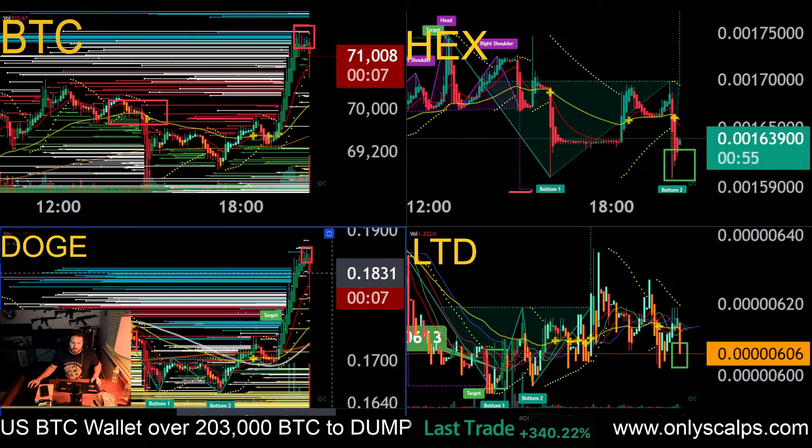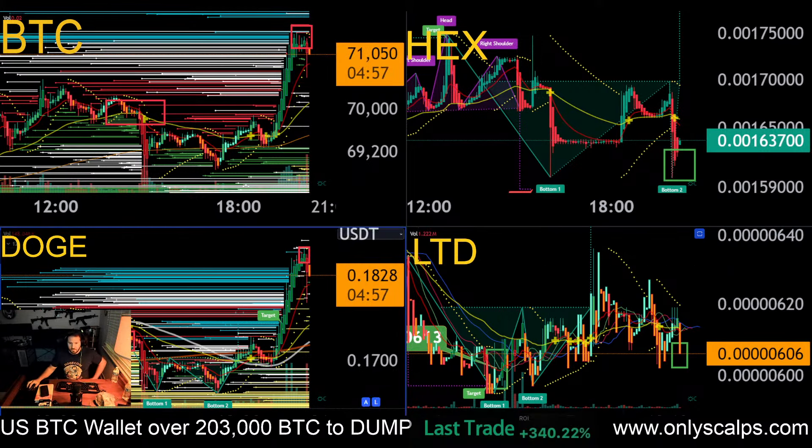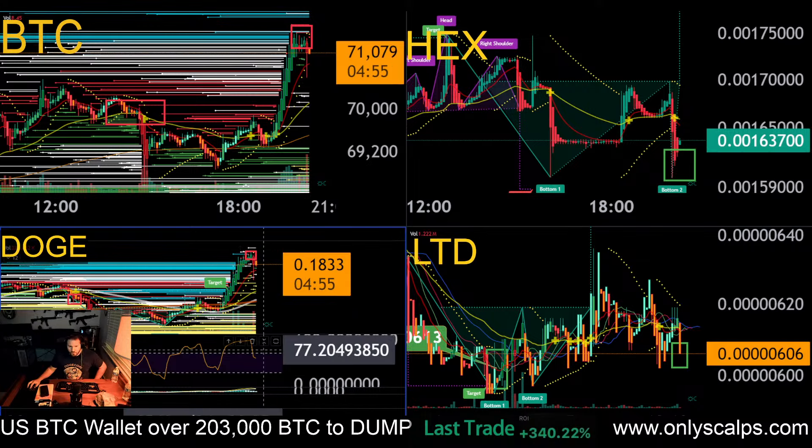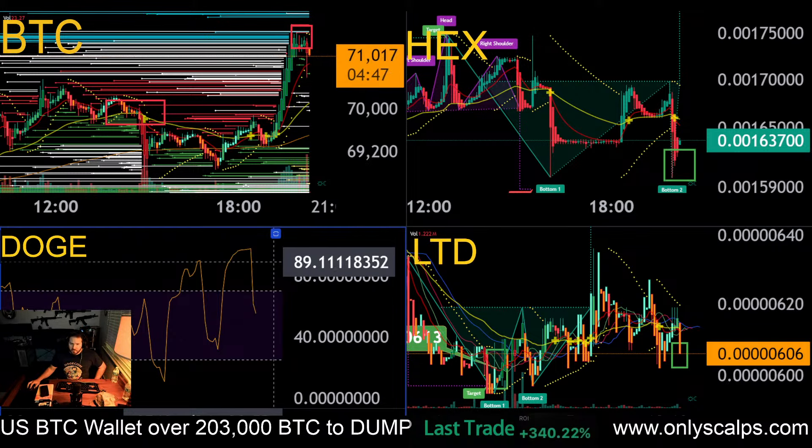There's a big 7% push that is big through liquidations. Now we may be starting to come back down just a little bit here. We were matched down to RSI. If you look at the RSI for Doge, the RSI is looking like this. When the RSI starts getting flat after it's topped out up there, that is a good sell indicator.